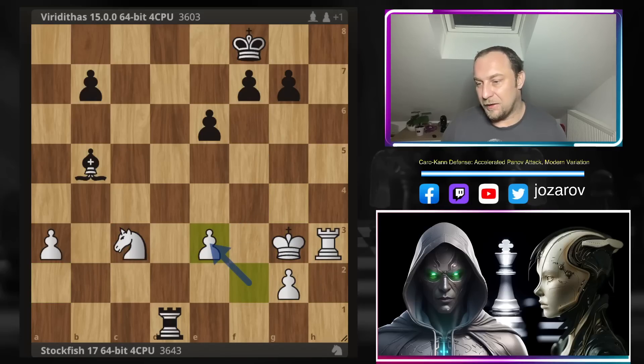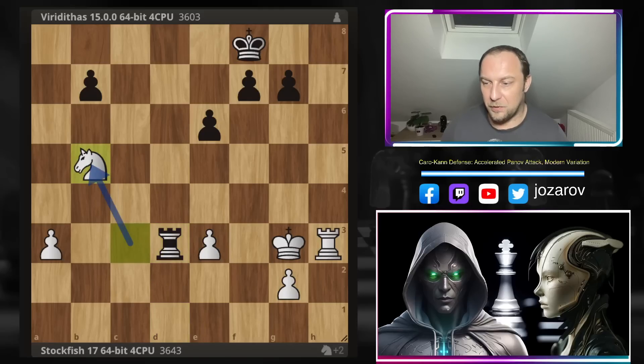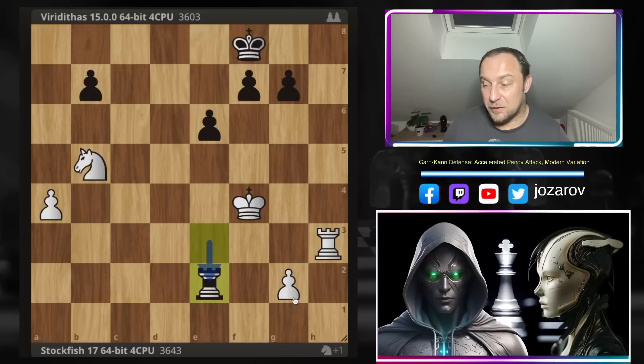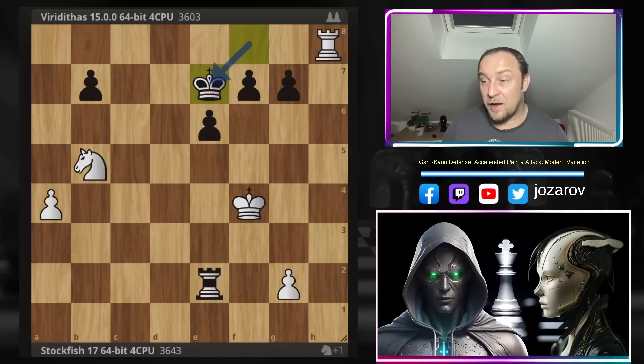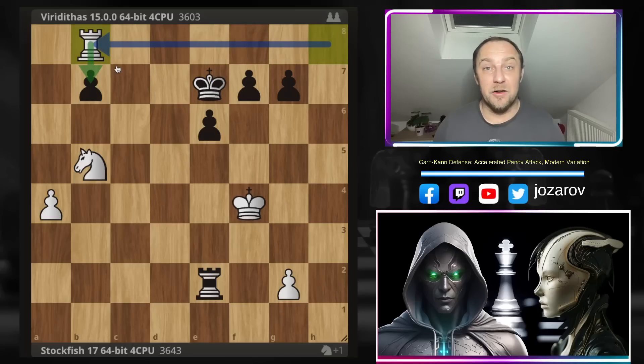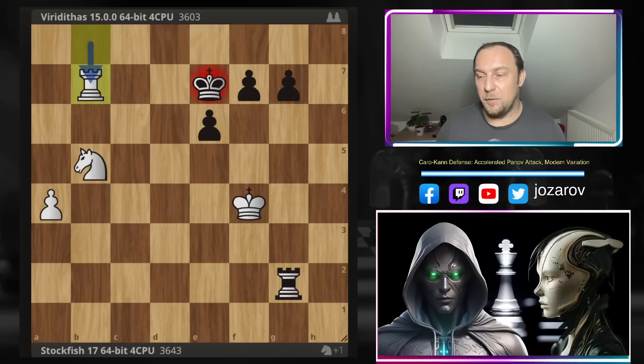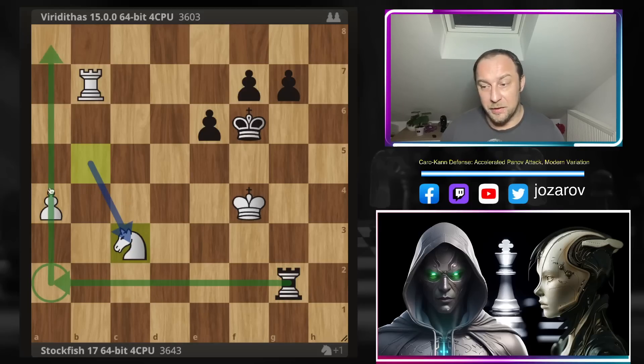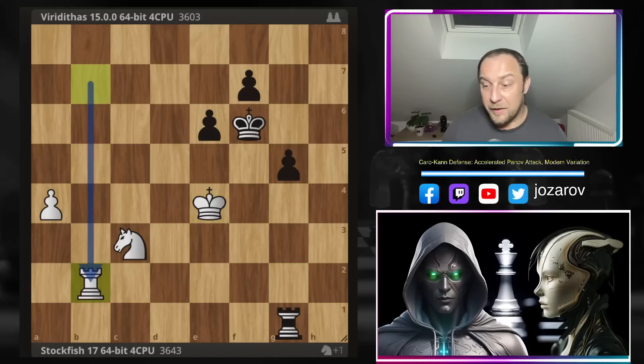Viriditas took the rook, but after fxe3 the fork against the rook and bishop means Viriditas again loses a piece. Viriditas battles with Rd3; Stockfish grabs the bishop, then Rb3, a4, Rxe3, and after Kf4, Viriditas goes for the g2 pawn. Stockfish continues with a check and goes for the important pawn — great endgame technique to create a passed pawn. Viriditas takes; Stockfish takes with check, black reacts, and Nc3 prevents the rook from getting behind the passer. Stockfish marches with the passed pawn — Rg1, Ke4, g5.